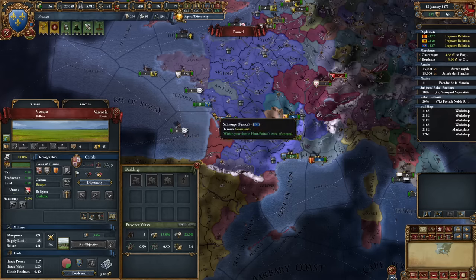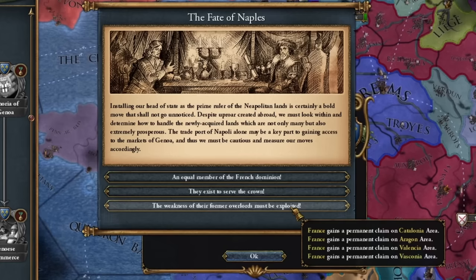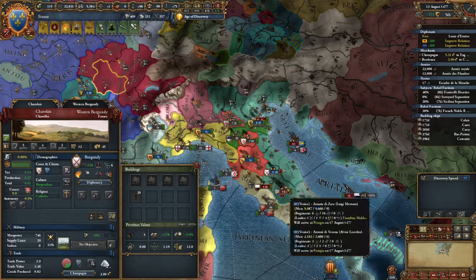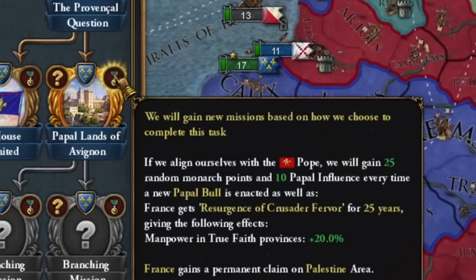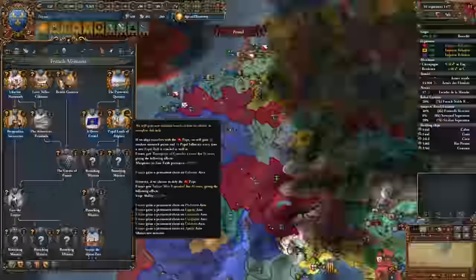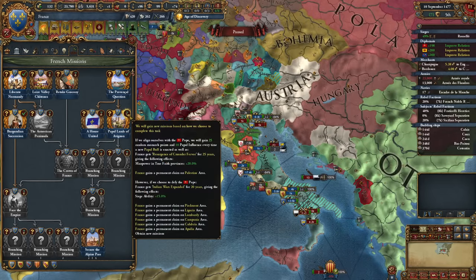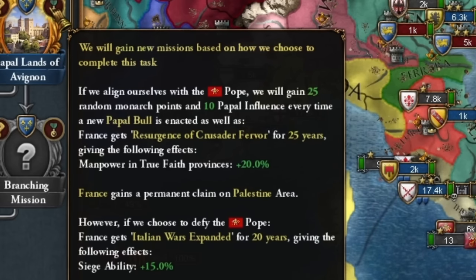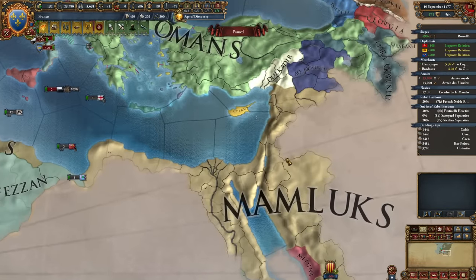Integrating each of my vassals gives minus 20 to nobility loyalty — there will be problems. We need to secure our passage through Italy because this will be the best place to destroy our opponent. I'm considering whether to conquer Spain, because it's like a bank from which I can draw 1,500 gold every now and then. But it's time to get to the Holy Land. This military sphere in France is honestly very large. We got a very specific government reform from the missions.